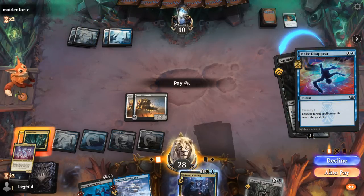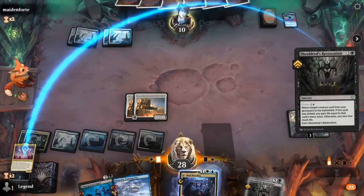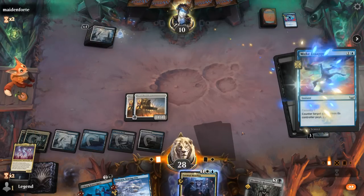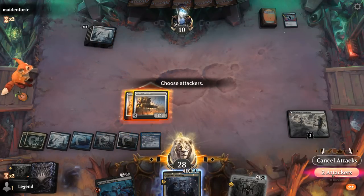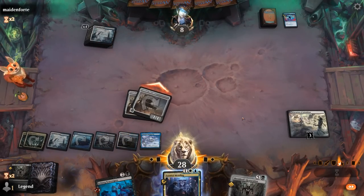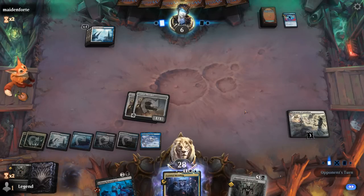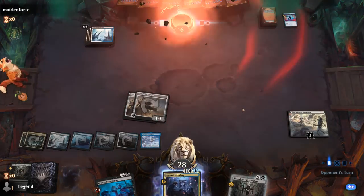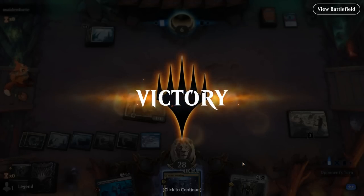Opponent makes Disappear — can pay for it — they probably have another one. And our opponent explodes. They need to answer the board, and they know that if they tap out they're going to be facing a reanimated Atraxa. On to the next one.